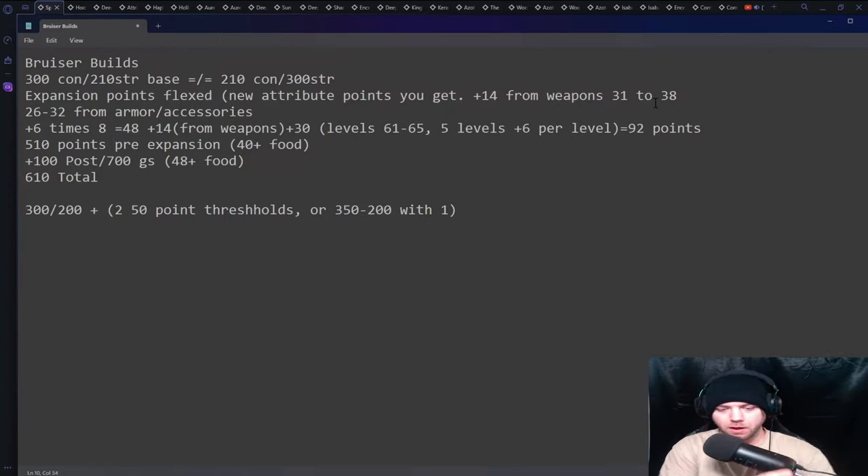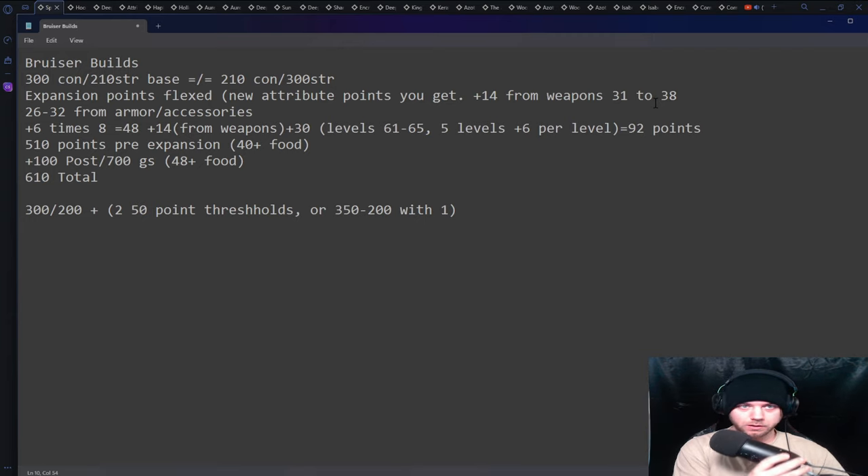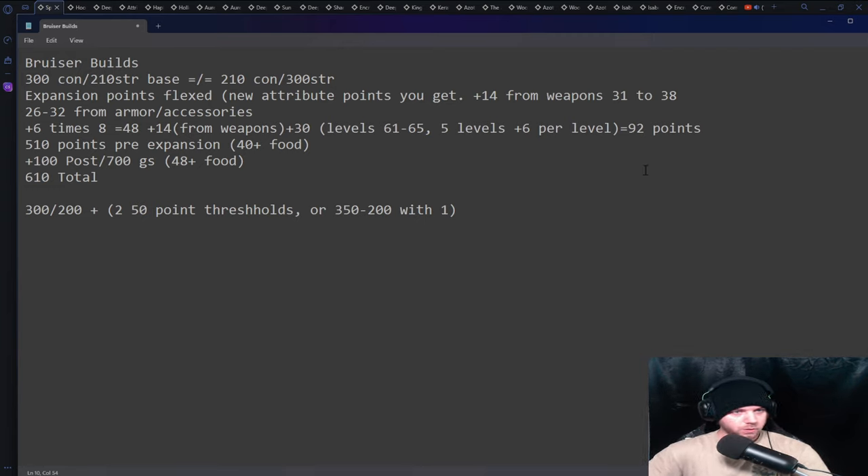Hey guys, welcome back to another video. We have three bruiser artifact weapons coming out and I figured I'd throw in some flavor builds. Maybe you're curious to see something that operates around the weapon specifically and makes it an elevated build. There's a certain one that the abyss doesn't have a lot of what I'm going to be working with, so you'll see pieces that kind of don't make sense, but then you'll see what the cook is. I'll have time stamps for each weapon if you're curious about a specific one.